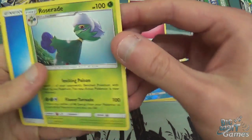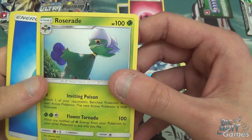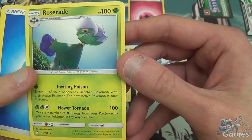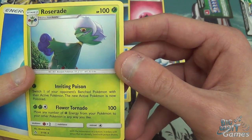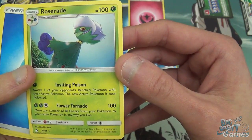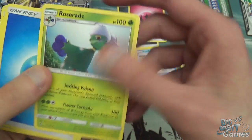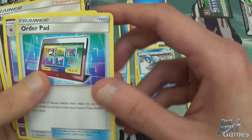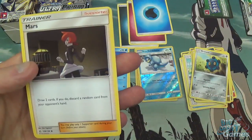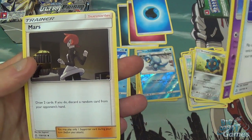Roserade is a rare. Speaking of evolutions — evolves from Roselia. Flower Tornado seems quite good. You can move any number of Grass Energy from your Pokemon to your other Pokemon in any way you like. Pretty cool, does 100 damage as well. Water Energy, Order Pad, Drifblim, and Mars. Draw two cards — if you do, discard a random card from your opponent's hand. I can see people playing that.